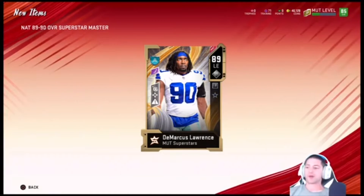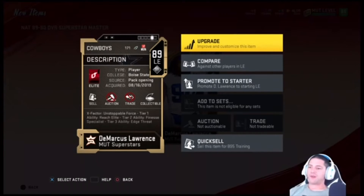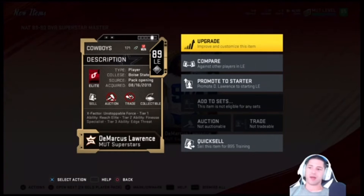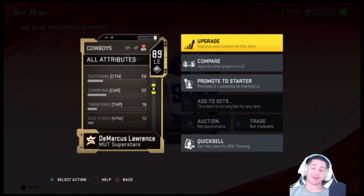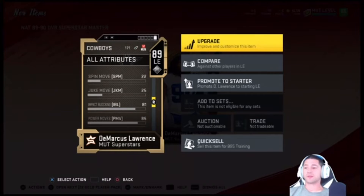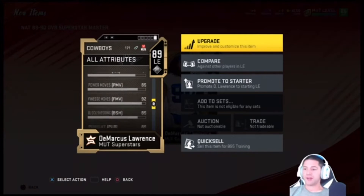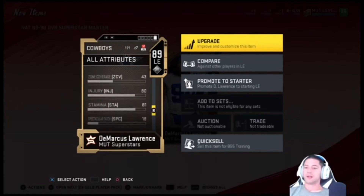OBJ would have been great, but block shedding, power moves, 92 finesse moves, X-Factor — on top of a Force Tier One ability, Reach Elite, finesse specialist, edge threat. Strength 81, speed awareness 88, acceleration, catching 26 — that's fine. 25 juke move, that's impressive. Impact blocking, power moves, finesse moves, block shedding, pursuit, play recognition. Let's go!